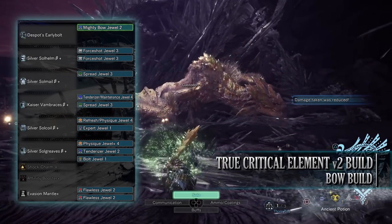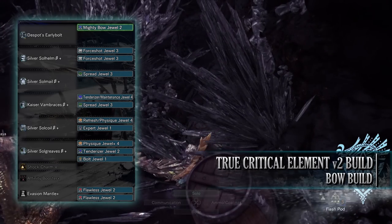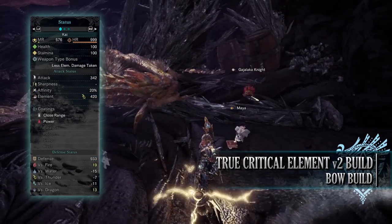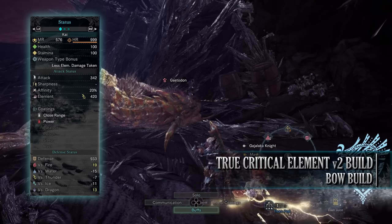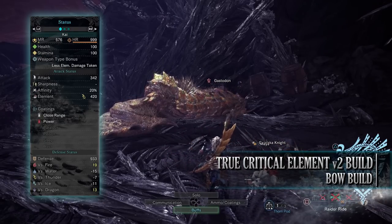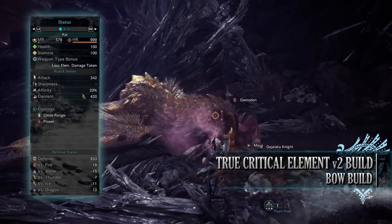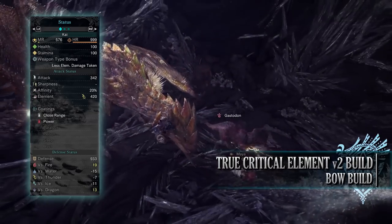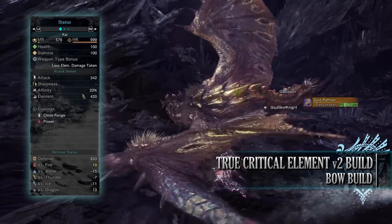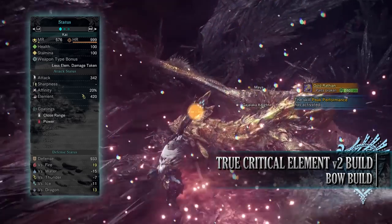The specialist tools are important with this build as we are going for maximum DPS. I've gone for an Affinity Booster Plus and the Evasion Mantle — with the Evasion Mantle I've gone for 2 Flawless Jewels for the Peak Performance skill. If you've done what I've done here you should have a build with 100 health and 100 stamina, which will be 150 health and 150 stamina on a hunt with relevant consumables. You'll have an attack rating of 342 with 20% base affinity, which will be 70% when attacking tenderised monster weak points — and 100% when using the Affinity Booster. You'll have an elemental rating of 420 with close range and power coatings.